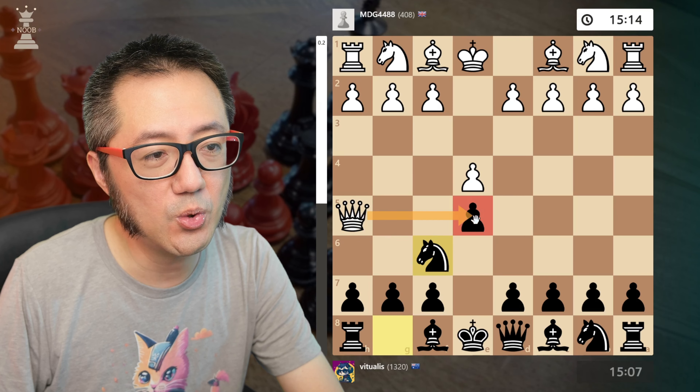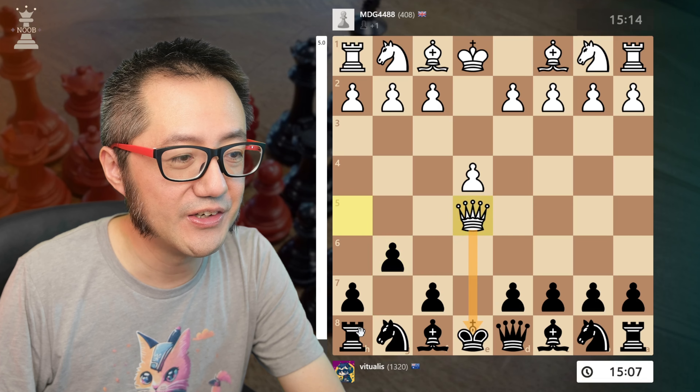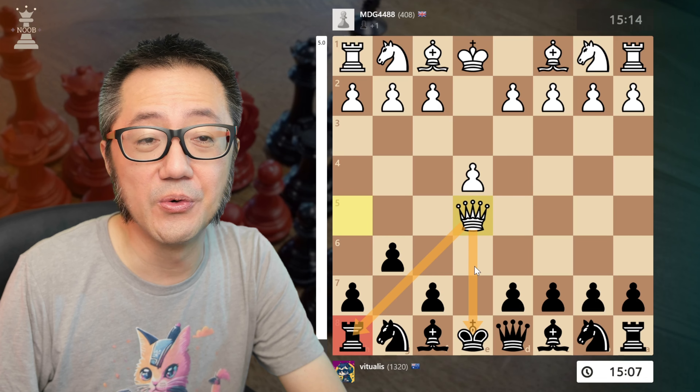White needs to lead with f3. Now this already is a bit of an inaccuracy. Black will also play their king's pawn, so let's say e6. And now white makes the fatal blunder with g4. The computer can see a mate in one — can you see the mate in one? That's right: Queen to h4 checkmate.